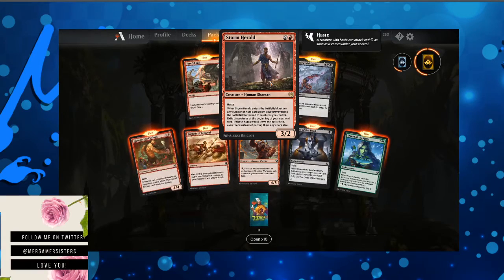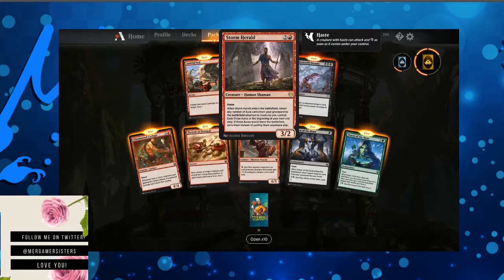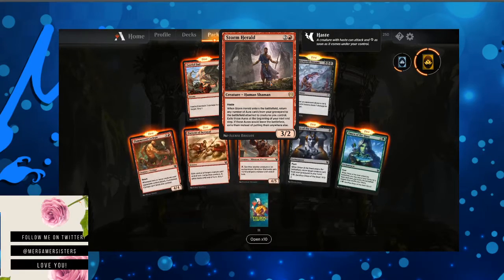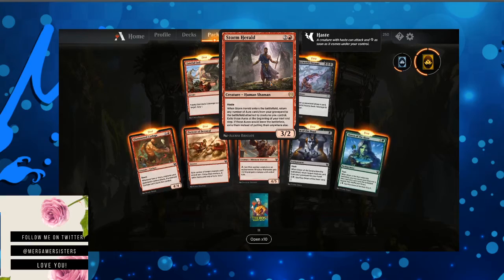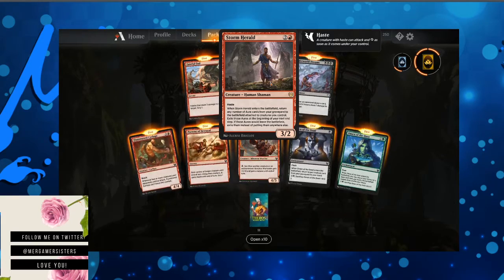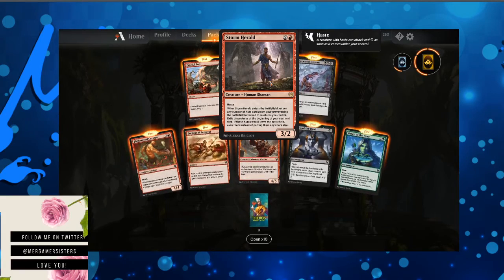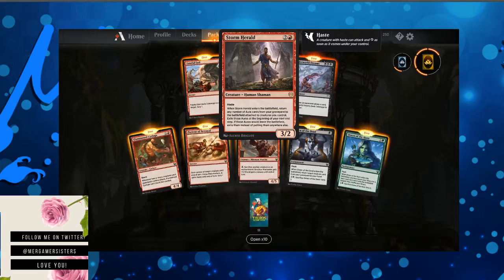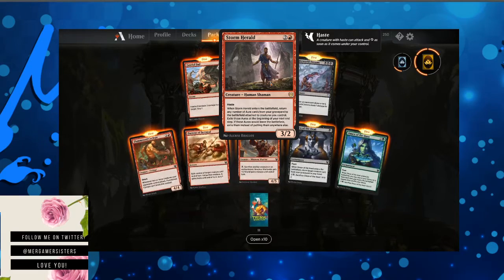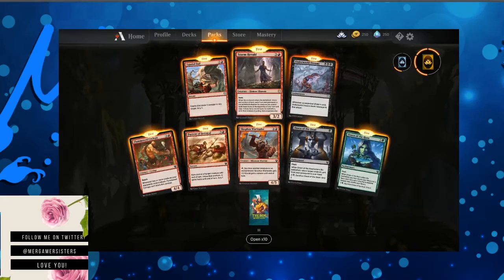Storm Herald — really pretty artwork. When Storm Herald enters the battlefield, return any number of aura cards from your graveyard to the battlefield attached to creatures you control. Exile those auras at the beginning of your next end step. If those auras would leave the battlefield, exile them instead of putting them anywhere else.